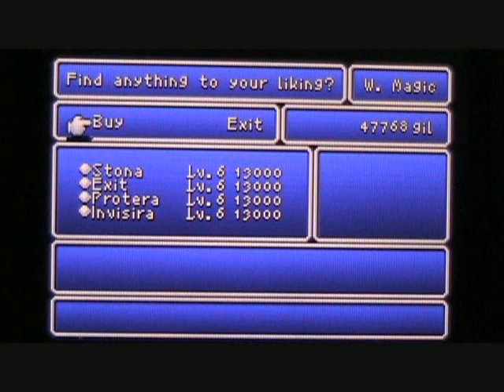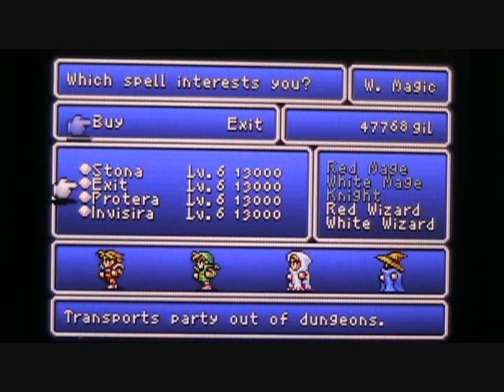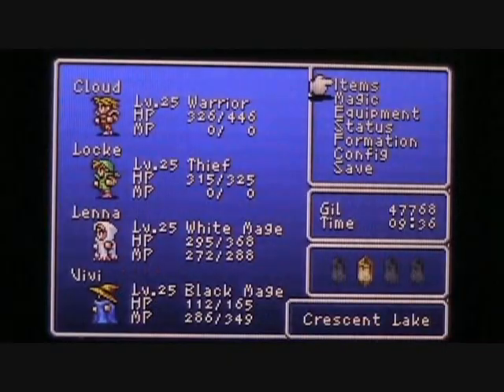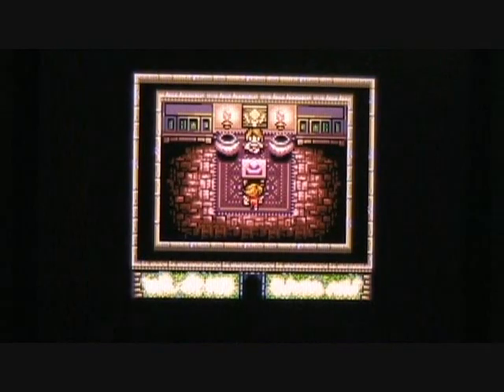There are a couple of magic shops here. In the white magic shop you can purchase level 6 magic, including the Stona spell which cures stone. Exit is only usable by red and white wizards — you get the class change a little bit later in the game, so Lina can't use that yet, but if she ever becomes a white wizard she'll be able to purchase Exit, which transports the party out of dungeons. There's also Protira, which is like a Protect 2 spell that raises the party's defense, and Invisera, which raises the party's evasion. Lina can't purchase these yet because she hasn't learned the ability to use level 6 magic — I'll need to level up a bit more before coming back.